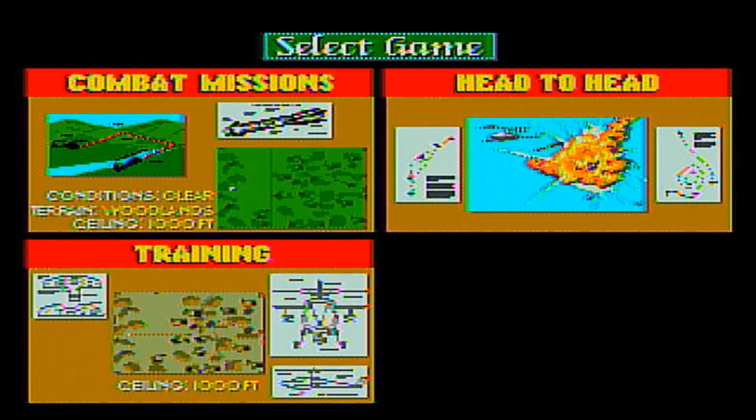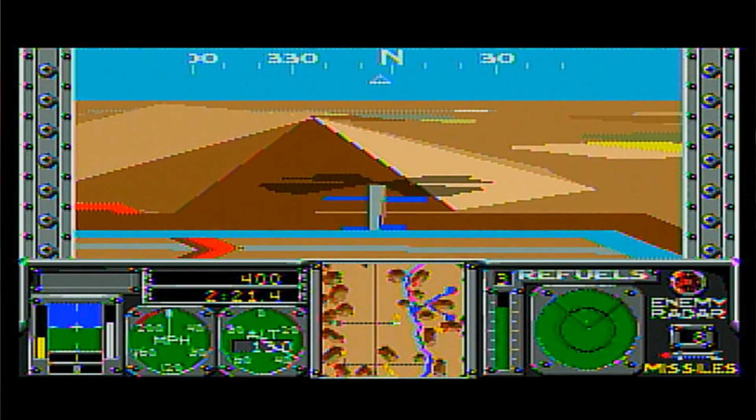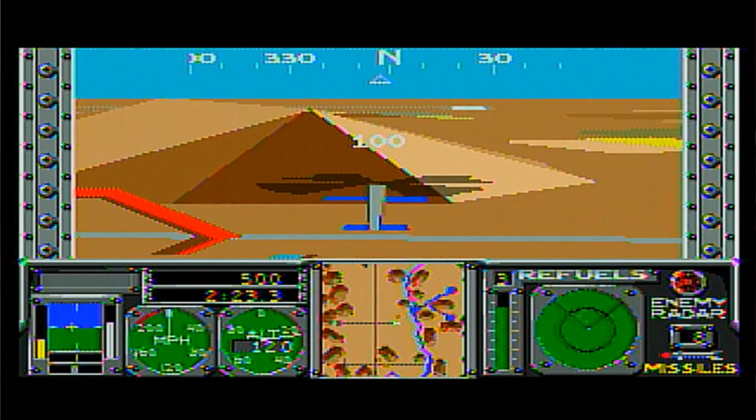And I ain't talking about no helicopter. There are three modes of gameplay: training, combat missions, and head-to-head. Head-to-head, you basically battle against the computer. Training involves one mission of flying through rings, just like Superman 64. And we all loved that game, didn't we?